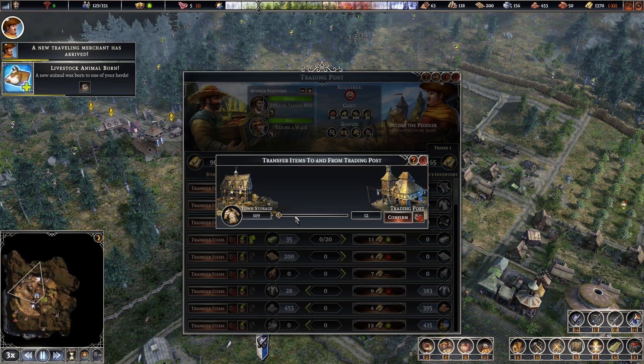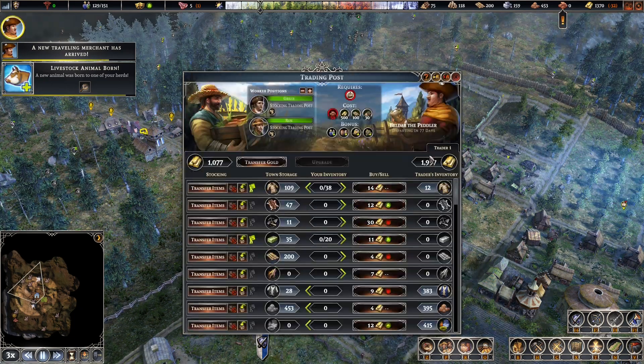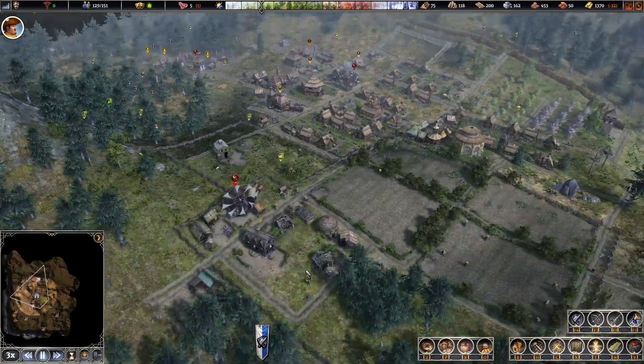In order to make up for that gold spent, let's sell 50 of our hide clothes to this trader. Maybe if we get another trader we're going to sell more to that person — we shall see. I don't see any trader cards at the moment.